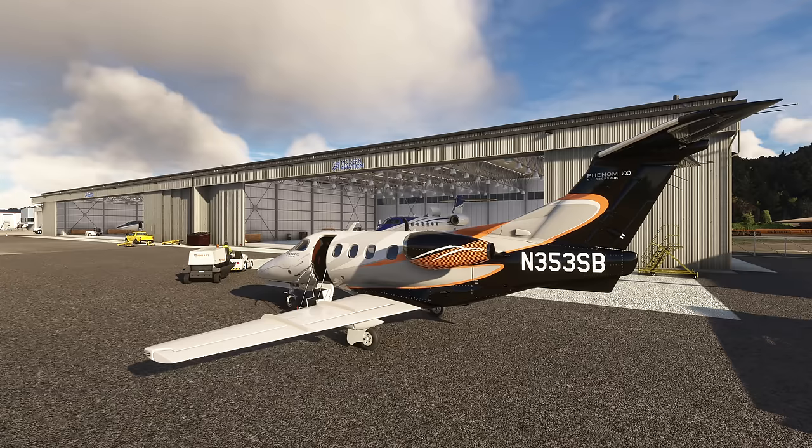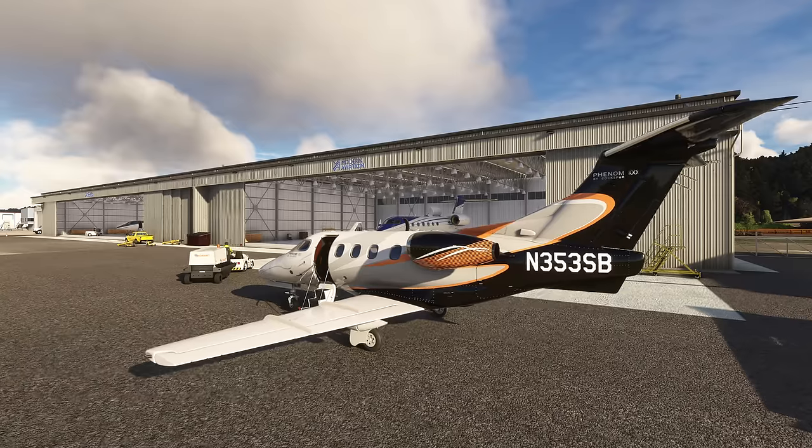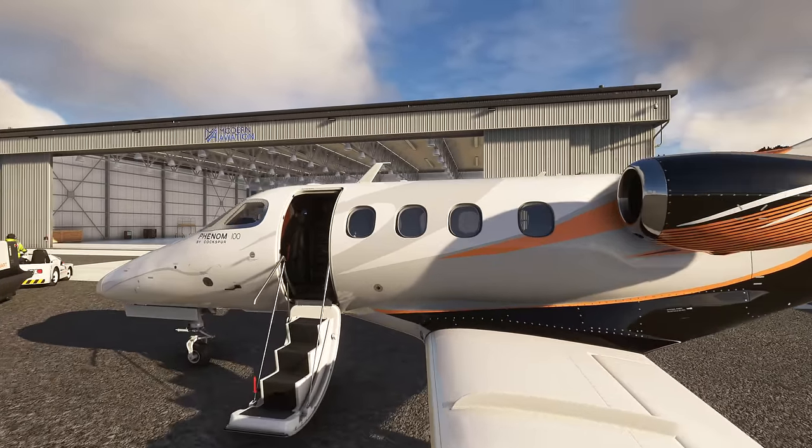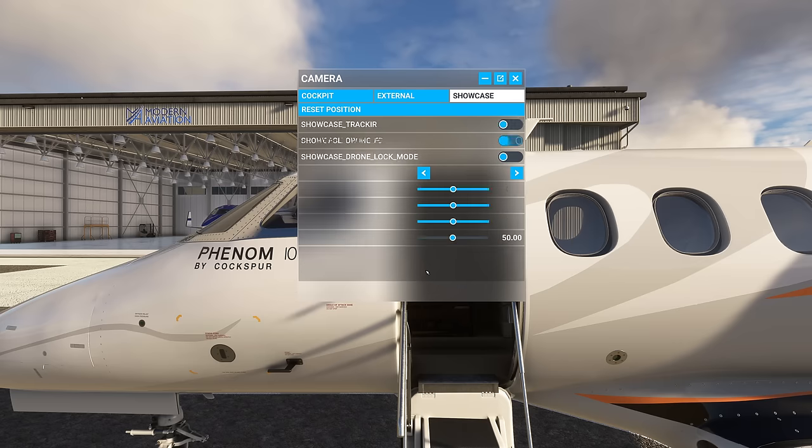Before we start with the walk-around, a quick comment on the data we have available. Right now we have a couple-page manual from the download and on the developer's Discord as well. On the Discord they also have a reference and performance speeds document with take-off speeds, standard take-off and standard approach profiles, and landing speeds. I'm using my drone camera set up with 3.0 speed and 45-degree zoom speed — even 2.0 speed for a small aircraft like this.